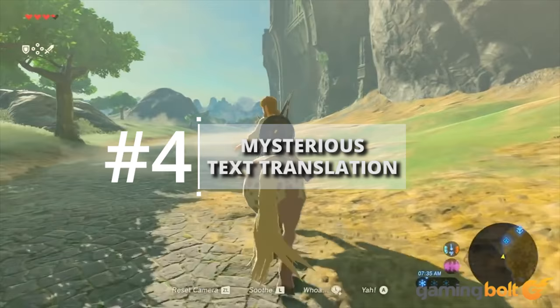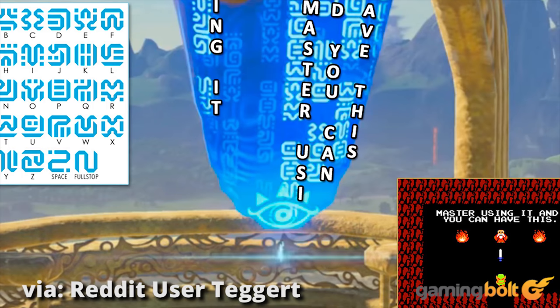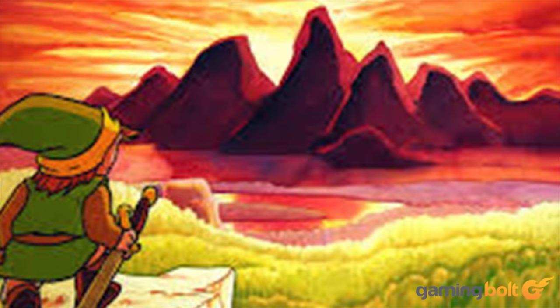Mysterious Text Translation. Breath of the Wild has its own language, which has been translated into English thanks to dedicated fans. In the beginning of the game, when Link activates the Plateau's tower and takes the map data for his Sheikah Slate, you'll see these mysterious markings. According to a translation of the text, you get the message: "Master using it, and you can have this." This is a callback to the very first Zelda, where the old man delivers the same message, offering upgrades to your sword when you have a certain number of heart containers. That's not the only reference to Zelda 1 that you'll find though.